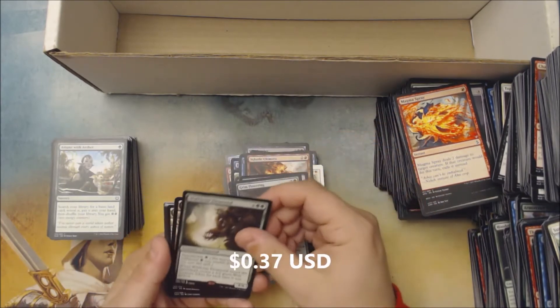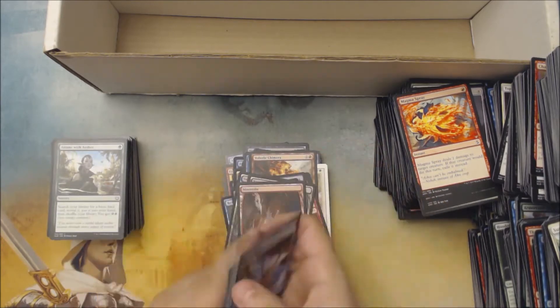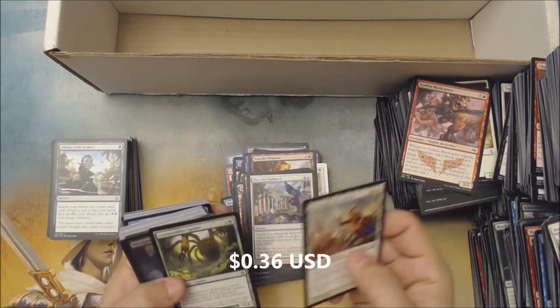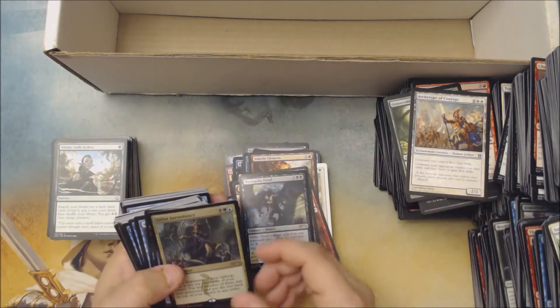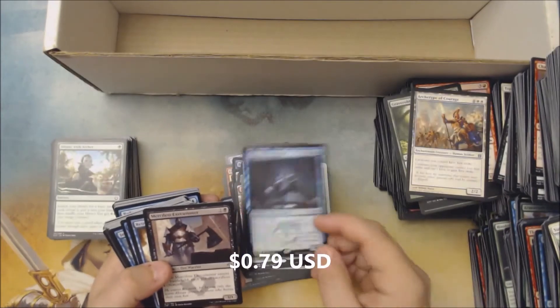Seer's Sundial from the Commander Anthology. Grim Flowering. Wolfir Elemental. Oh, some Full Art Lands — always nice. Some foils poking out back there. There's a Plead for Guidance. Clash Pack. Foil Necropolis Fiend. Then Sultai Ascendancy Foil. Sage-Eye Avengers Foil.